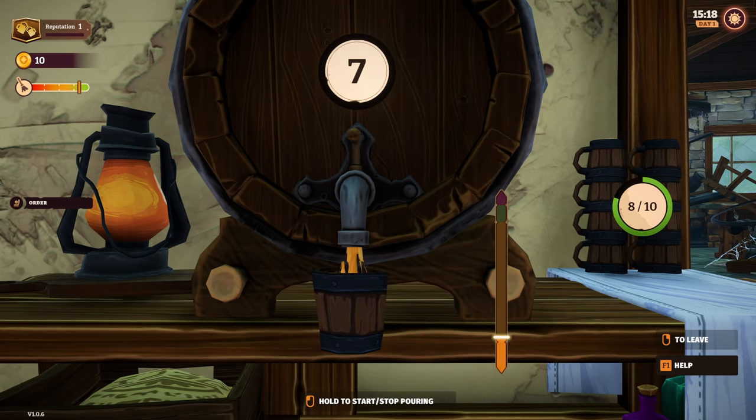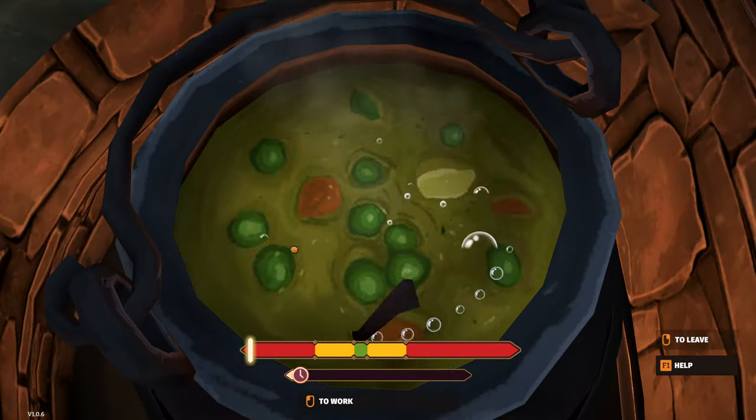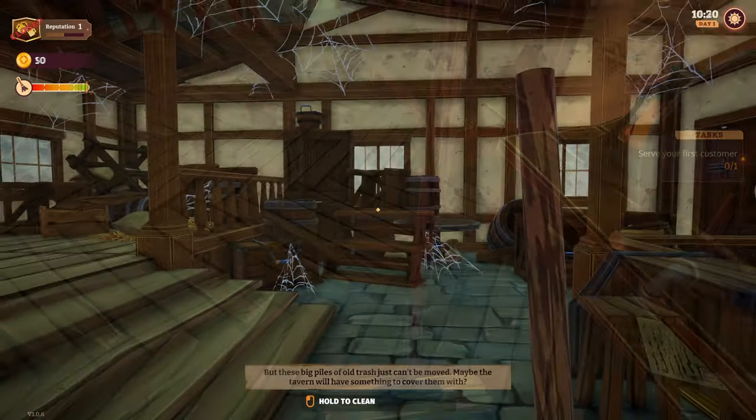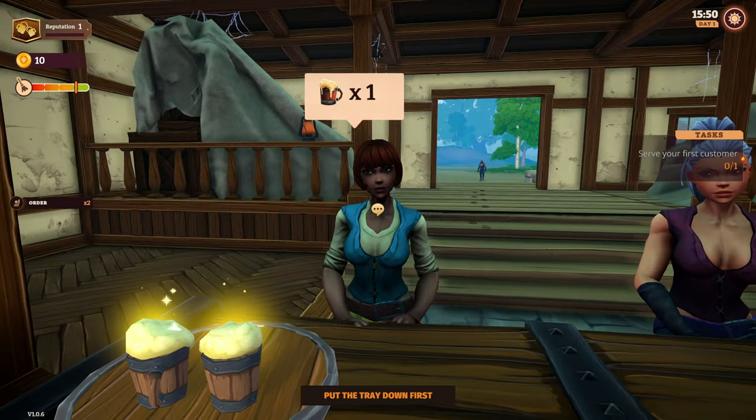Tavern Manager Simulator is full of small mini-games, whether you are pouring beer into caps, cleaning tables, cooking, mopping the floor, and more. At the beginning, you will enter an old abandoned building that will soon become a fully, or at least partially, functional bar.